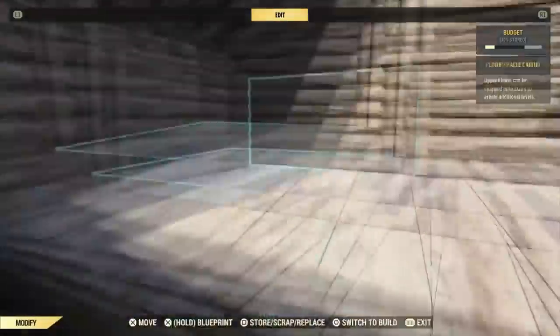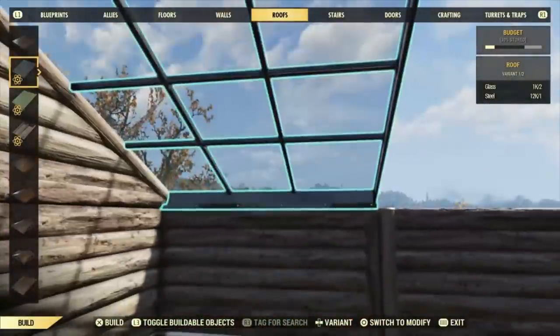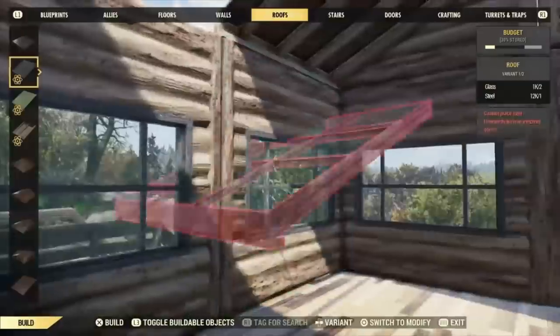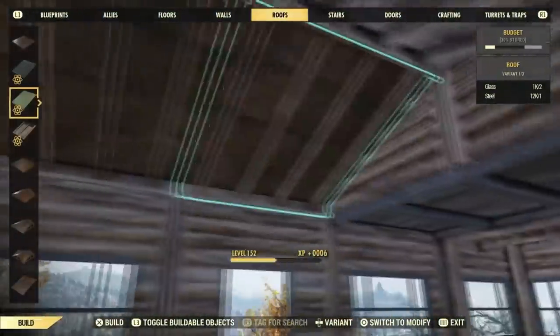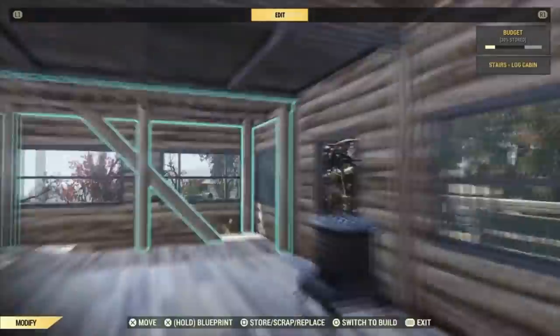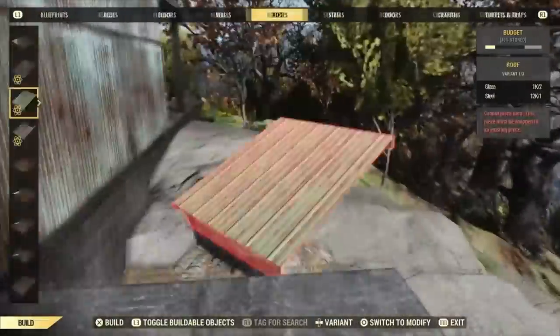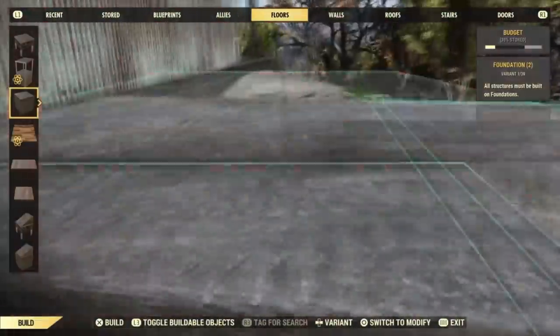Now, when you're decorating the upper floor up here, you probably are going to want to get rid of the roof while you do it so that you can avoid having your stuff pop up through the roof and land on the ceiling. But I just put it on for now because I want to get the basic overall shape of the building down before I start decorating it.